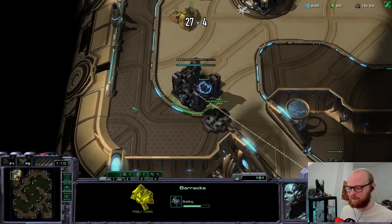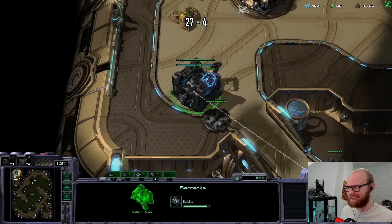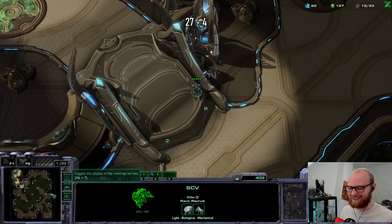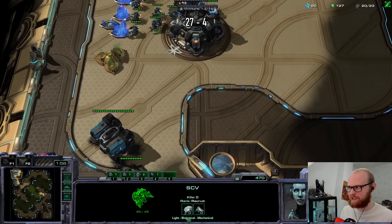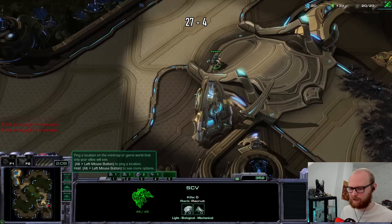Probably not get cloaked too early, but it depends on what we scout. If he goes for any roach or ling aggression we could get cloak early and defend. I went gas first but then made the CC before the Ghost Academy because you're a little bit low on gas anyway. Maybe I can even add a second gas before getting a ghost here.